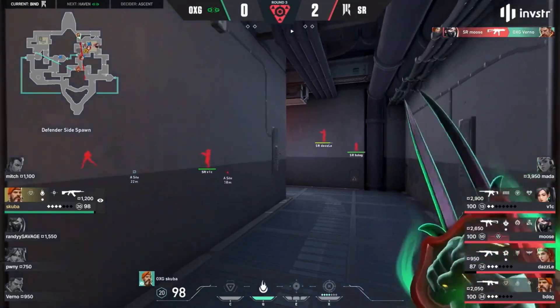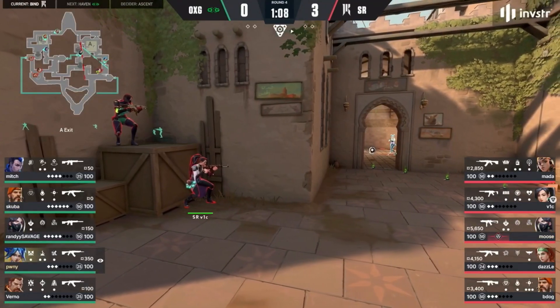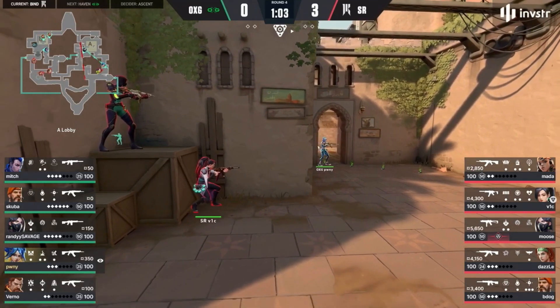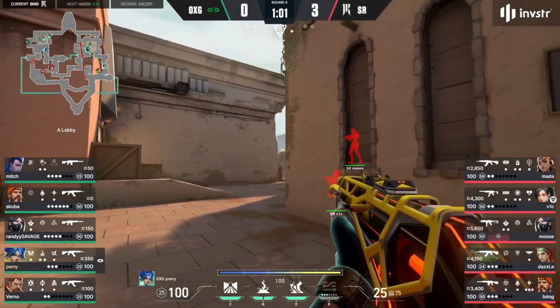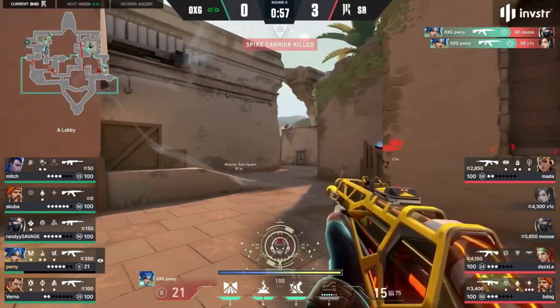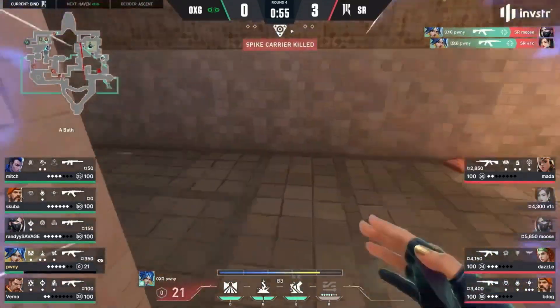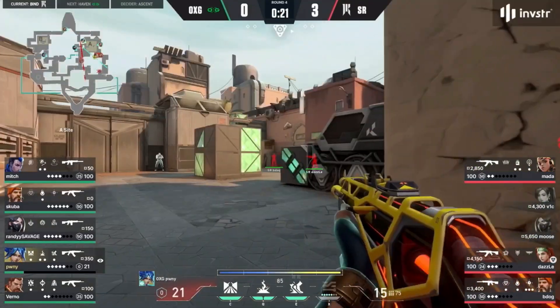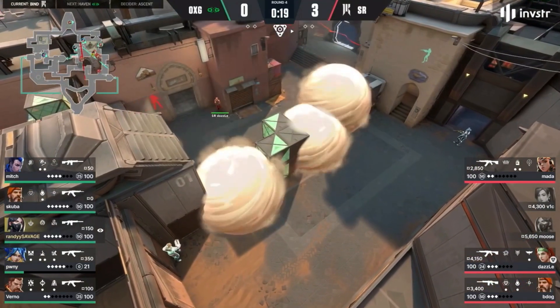Randy savage gets absolutely punished for it. A rifle in the hands of scuba is hopefully going to get around the map and get some value. This time, however, that neon runs fast — and shopify's dryad, they're ready for the neon to run fast right into them. A high-low, completely expecting this aggression to come through.